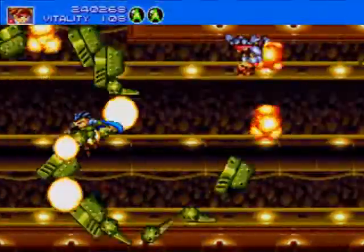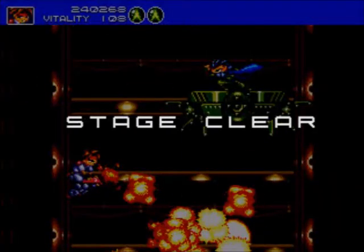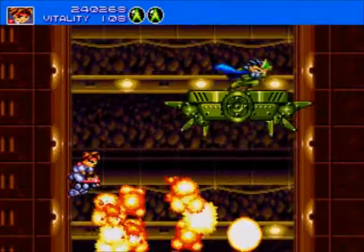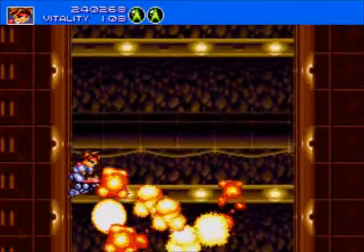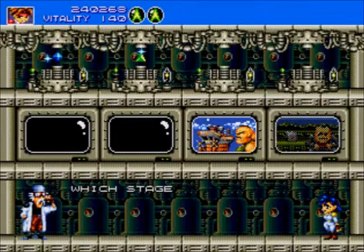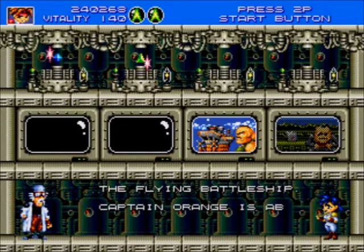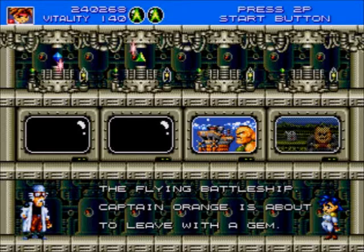Right off the bat, we are done. I love the way Green looks when he ends the stage there. You want it, you can have it. Alright, that wasn't too bad. And that's pretty much it for that stage. So in the next episode, we will do the flying battleship and fight Captain Orange. Thank you for watching and see you later.